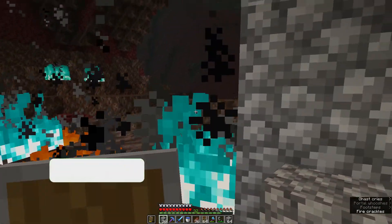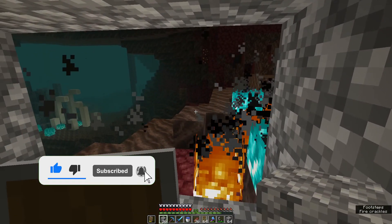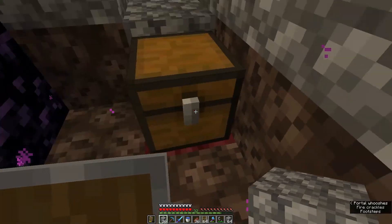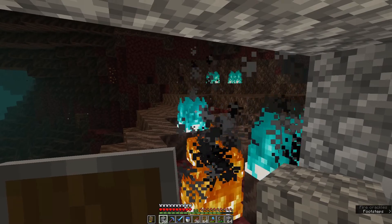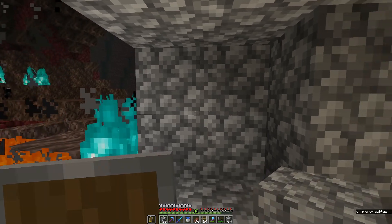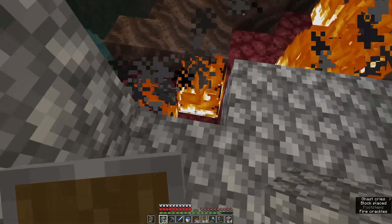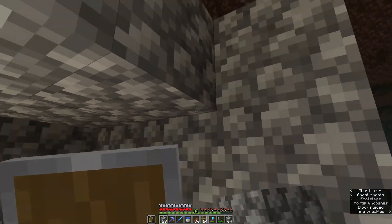There's a ghast literally right over there which isn't making this easy. I'm going to create this tunnel entirely out of cobble — it doesn't have to look pretty at the moment. Once I've built the cobble tunnel the ghast won't be able to see me, and even if they do aggro on me they're not likely to break much of it, because cobble is quite a strong block.